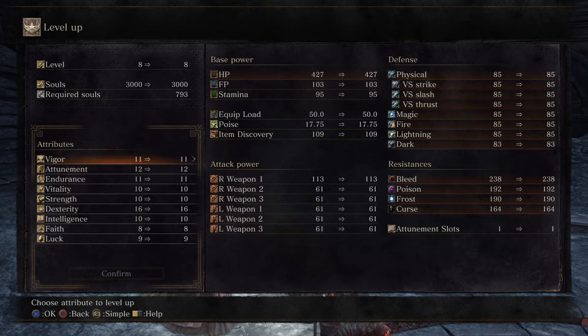Now let's get to the resistances. Bleed is basically caused by slash weapons most of the time, because it creates long cuts through the skin. Poison is poison. Frost — it's not something I'm really used to, but it's probably just freezing cold damage. Curse — I don't know, because each game has a different version of curse, so I'm not sure.